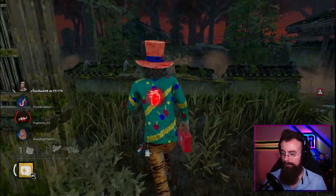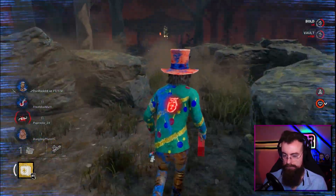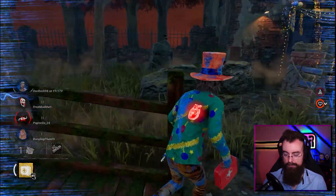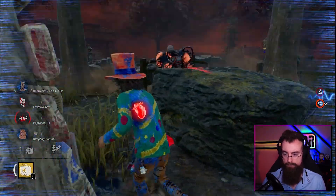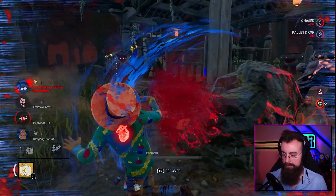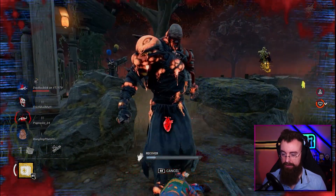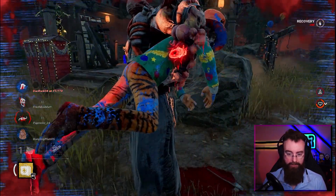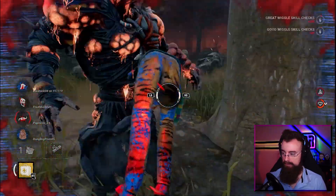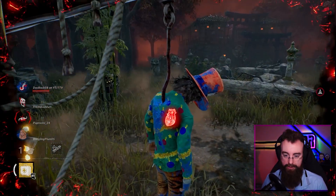Oh no - we played that terribly. That was not a good play by us, especially against tier three Nemesis. There's the invitation all the way over there. I think that Meg jumped through a line - I haven't lost any distortion, so he does not have Barbecue. But that's a good call; don't run distortion just to be on the safe side. Oh, he's grabbing the invitation.